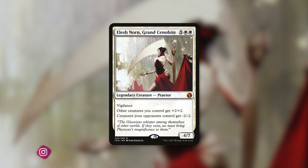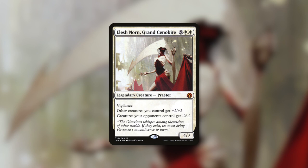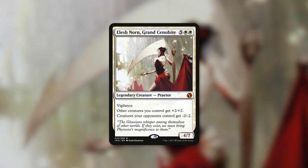So like Russ said, today we're going to have a control deck built around Elesh Norn, Grand Cenobite. Elesh Norn is a 4/7 praetor that has vigilance and costs 5 white white. She has other creatures you control get plus 2/plus 2, and creatures your opponents control get minus 2/minus 2. That is a massive swing — basically a 4-point difference, pumping your creatures by 2 and making your opponent's creatures a lot smaller. Just by hitting the board, this can take out a ton of small creatures and turn your army into a force to be reckoned with.